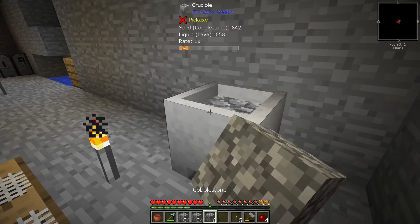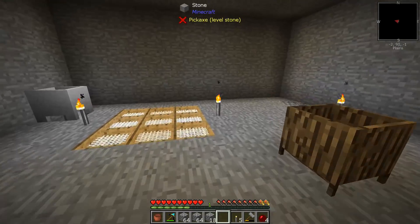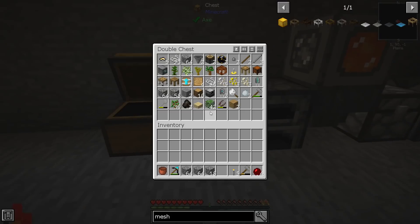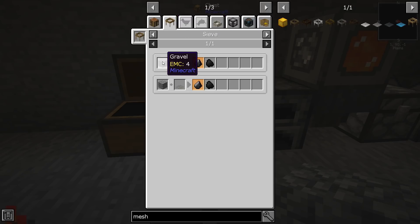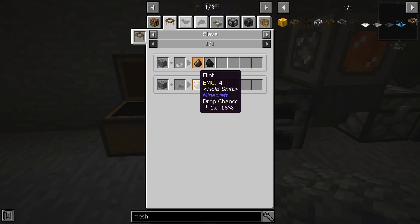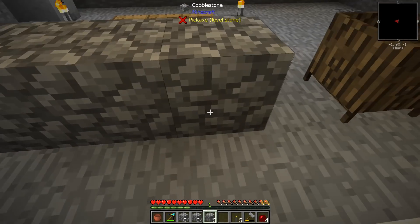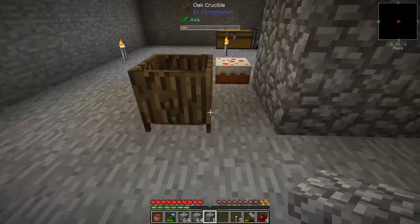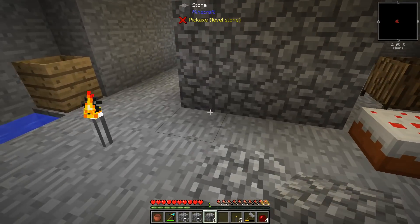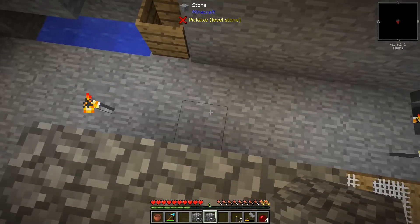Some lava growing up in there which is pretty good. What we need to do is bust up a lot of this stuff into gravel because we really need to get some flint. How do I get flint? Sieve gravel with a string mesh - pretty good chance. We just didn't do any gravel, we were doing dirt and stuff. I need almost a stack of flint. Oh my goodness, that's going to take forever to get.